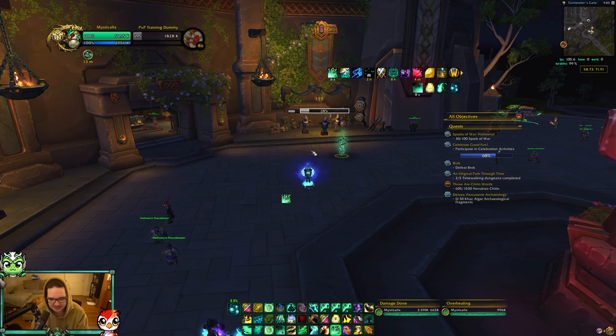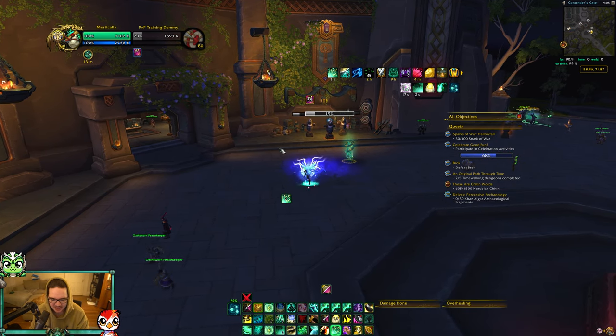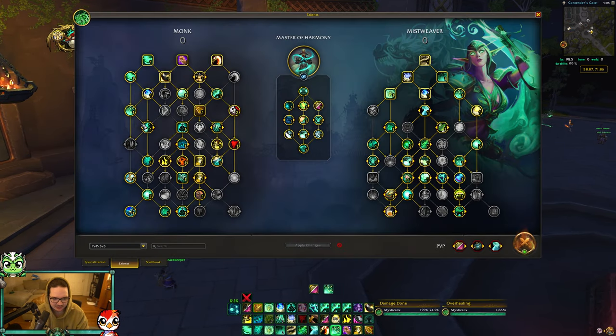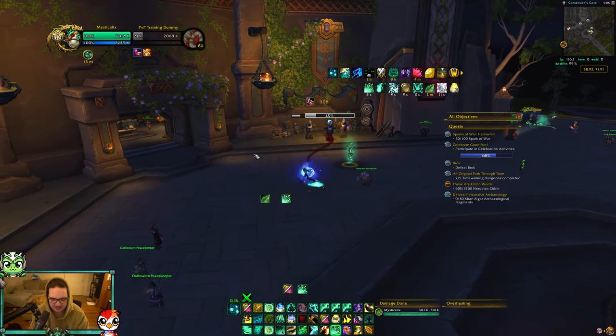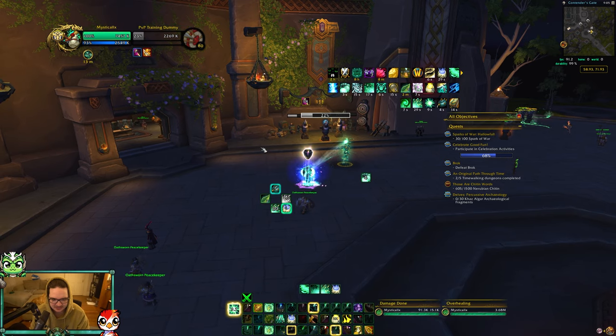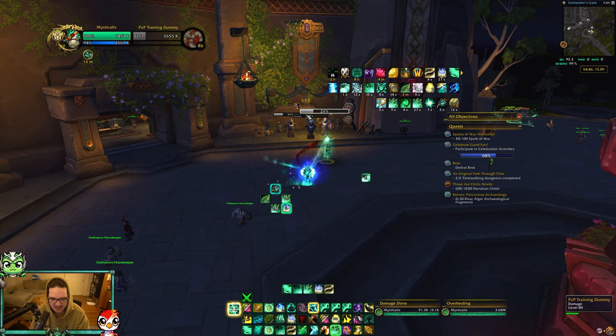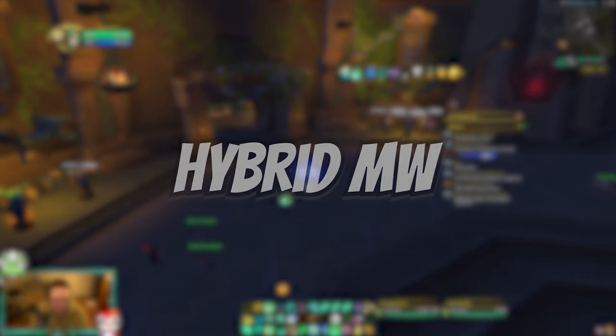The rotation is pretty simple: get Renewing Mist out, use your instant Vivify when you can with Vivacious Vivification, which helps with your instant heal since you'll have to cast quite a bit. As soon as you get those HoTs out, maybe Thunder Focus T and Enveloping Mist for the bonus healing, then crackle with Zen Focus T.